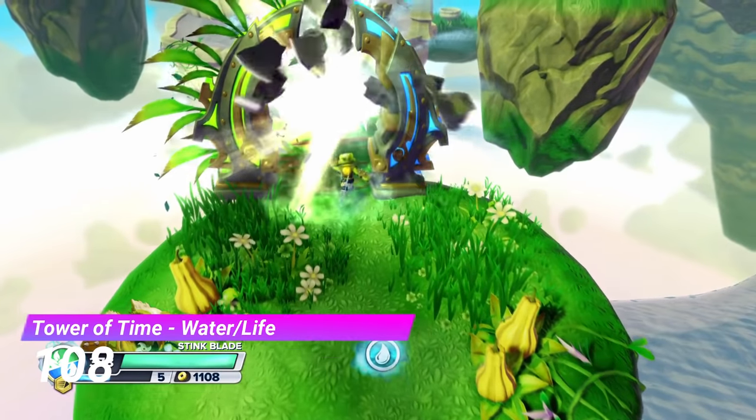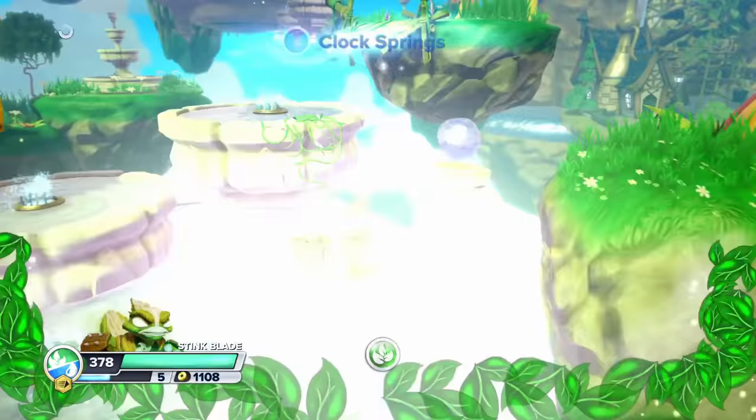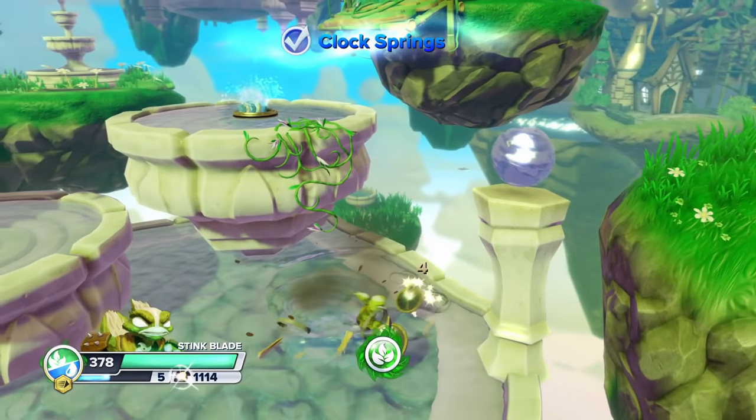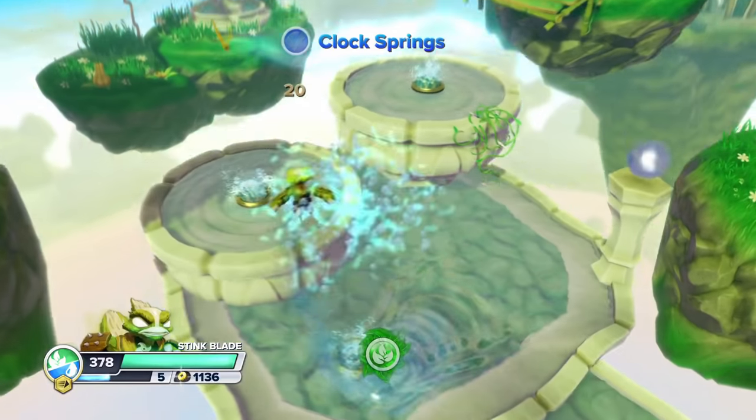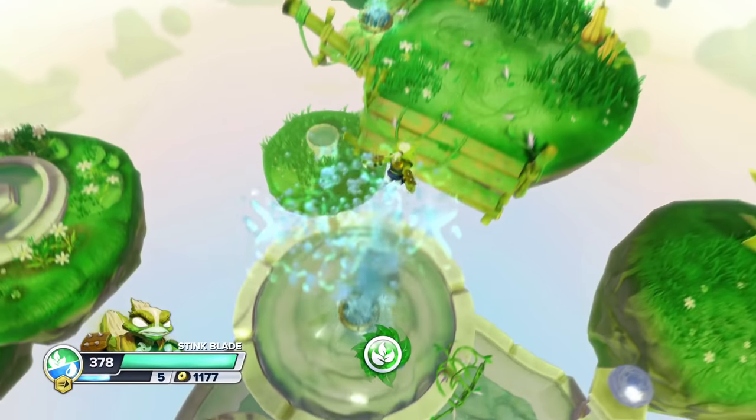At 108 we have the Tower of Time Water and Life gate. Unlike the other gates from the Tower of Time, this one doesn't use any of the level's mechanics, which is pretty lame. But it's not bad by any means.